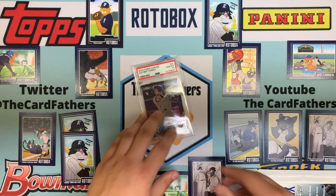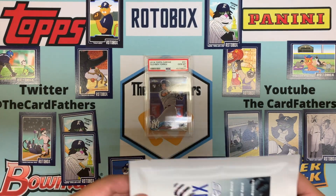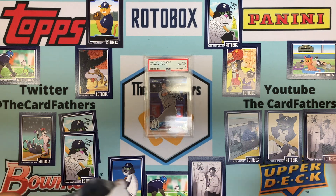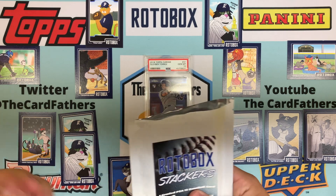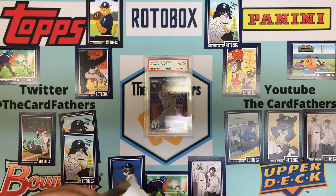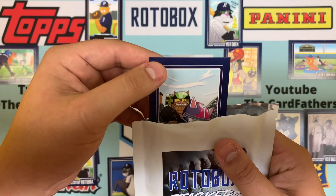We are not done, we have one more here. Best case scenario you get Lewis Robert or Acuna. I already opened one of these in a break and got Vlad Guerrero Jr. PSA 10, so I'm hoping not for him even though he's a great player.